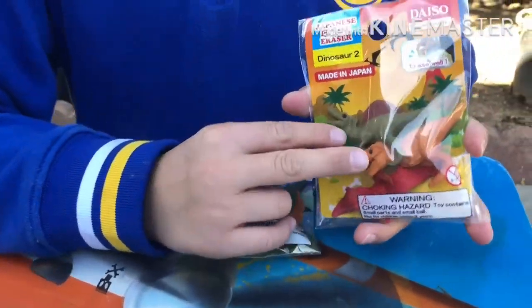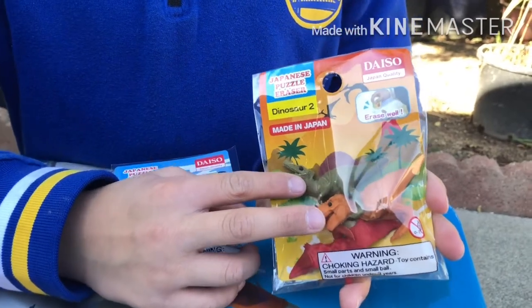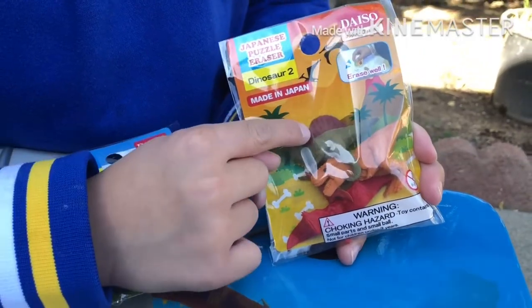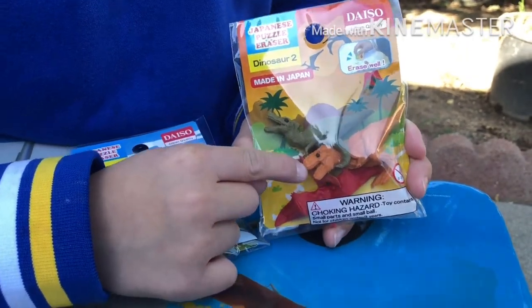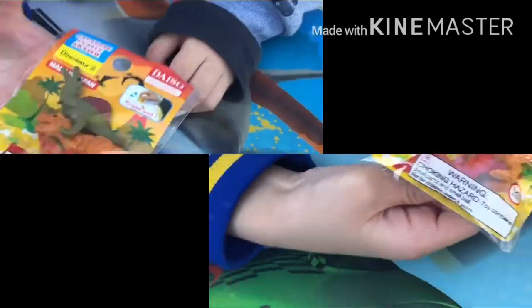There are two carnivores in this pack. Carnivores — they eat meat. The first one is a Spinosaurus. If you rip off the fin, he'll be my favorite. And here's a T-Rex. This T-Rex is Isaac's favorite. Let's open it.